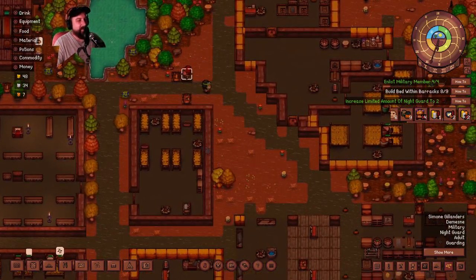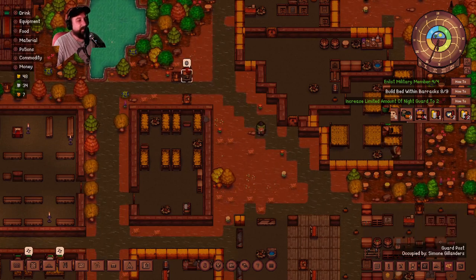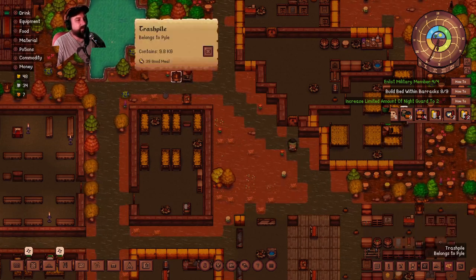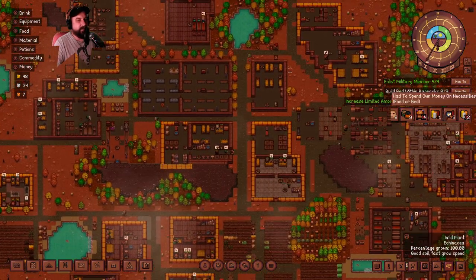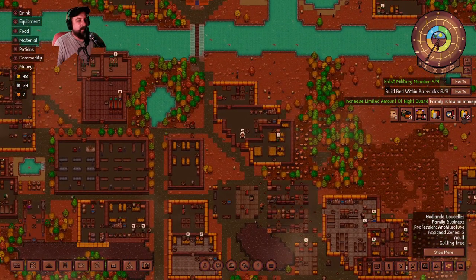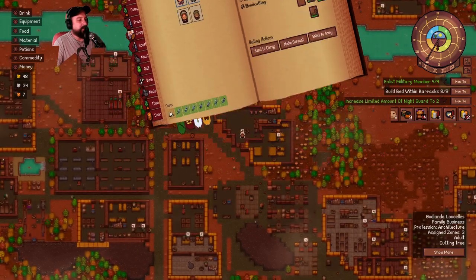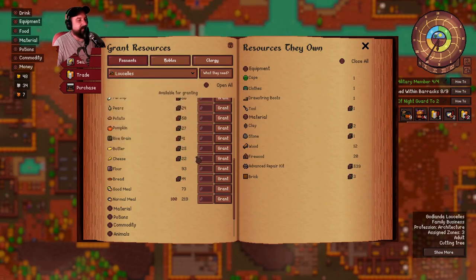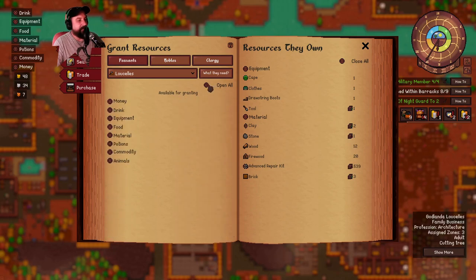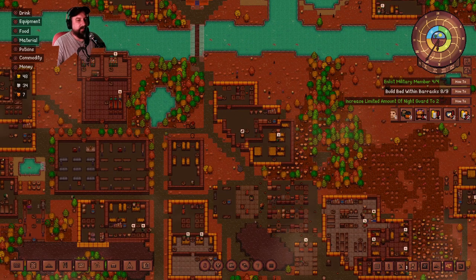Simone Gillanders is doing her guarding. Was this a guard station right here? It is a guard post. 39 good meals just hanging out here, 50 stone blocks too. I've got three gold, that's good. The Lucsells are low on money so I've gotta give them money. I'm gonna let this run a little bit and see if we can get some of this stuff built and see what it looks like when it's all done.